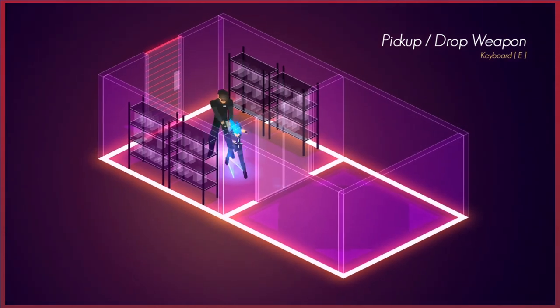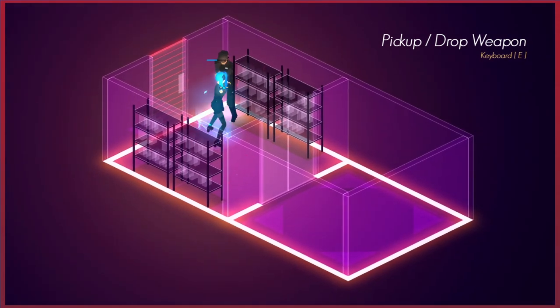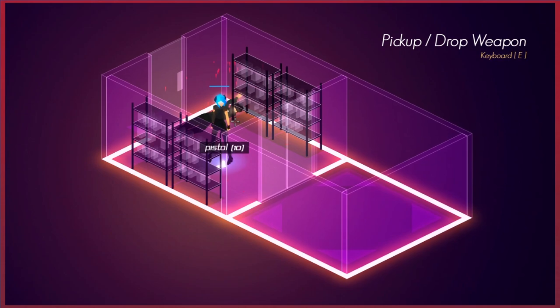Ah, here we are — we can pick up and drop weapons. Pick up a pistol, here's 10 rounds. Now we have a pistol.